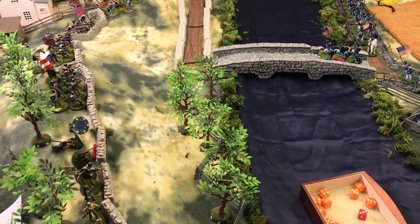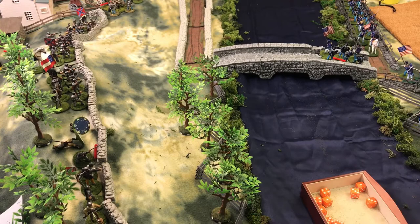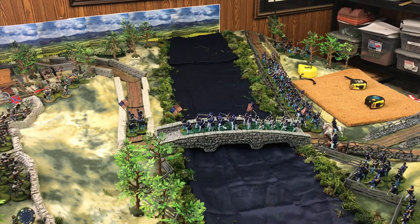We check the range for the Confederate leader — he's just in range to be checked. On a roll of a six he will be wounded. Rolled — nope, he's fine. That is one complete turn.